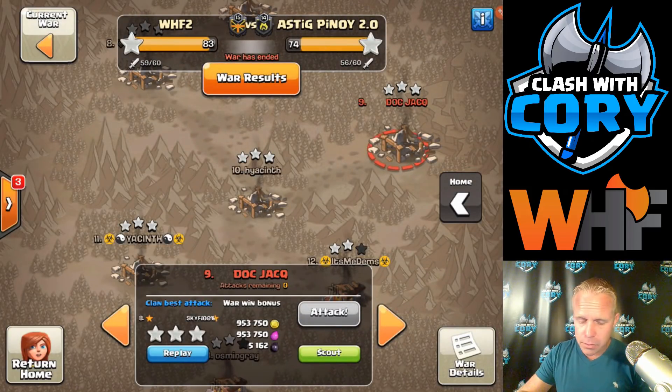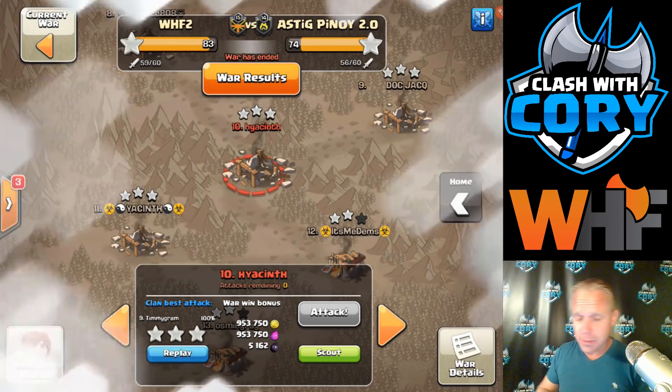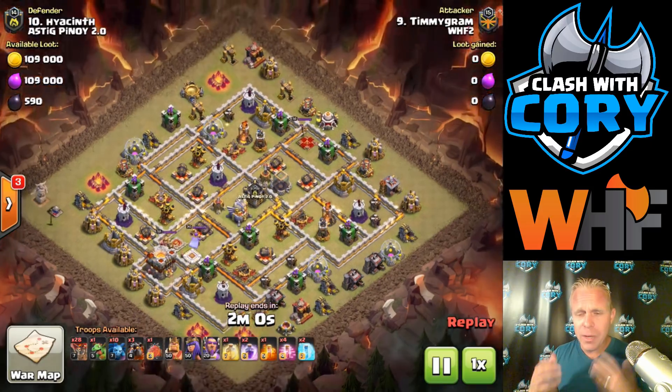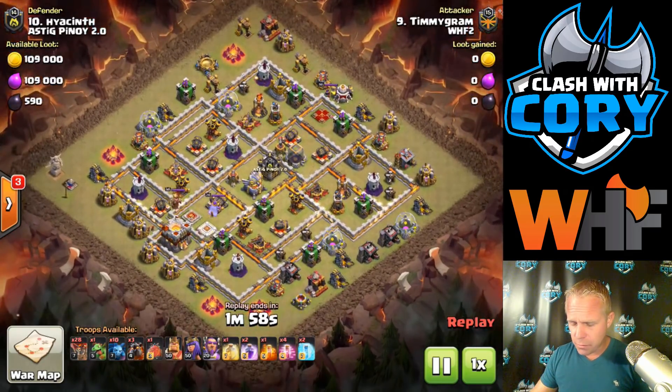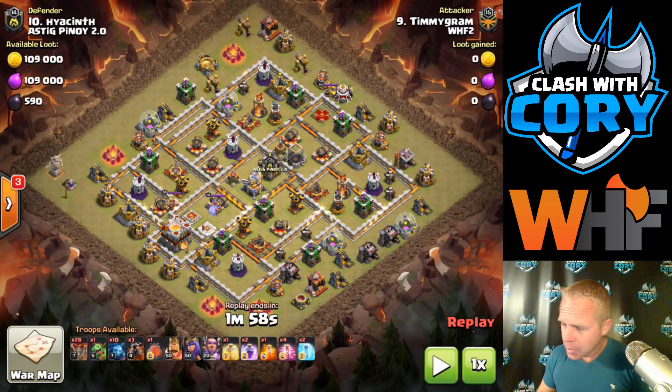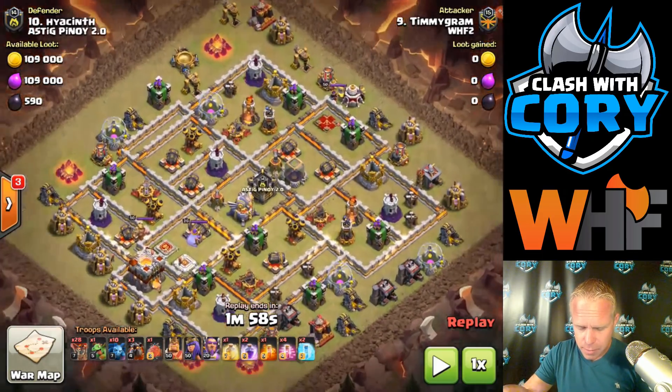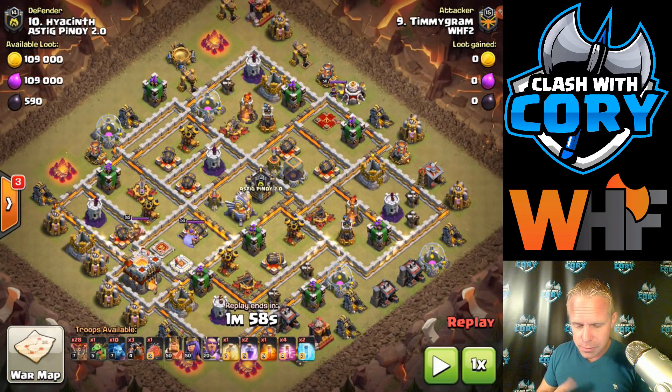Now we're going to take a look at Timmy Suilalo on number 10. I tried to bring you a wide variety of attacks so that maybe we cover the attack that's your favorite — maybe you're an air guy, maybe you're a ground guy. So look at this base right here. This is a cleanup hit as well, so he knows that there's a hound in that enemy CC. If you use air troops, you don't have to deal with that hound.